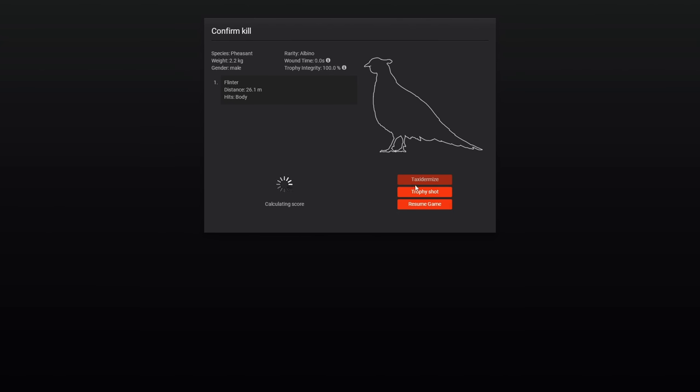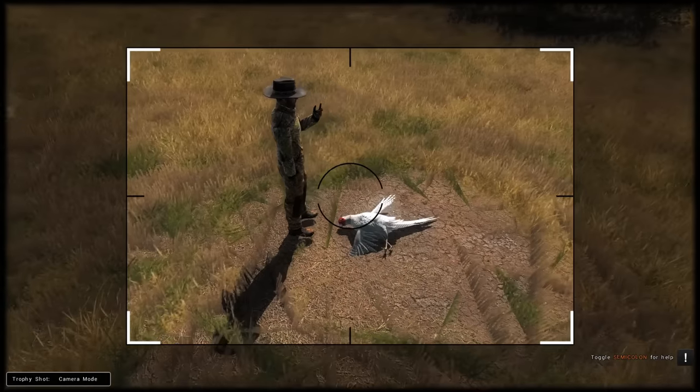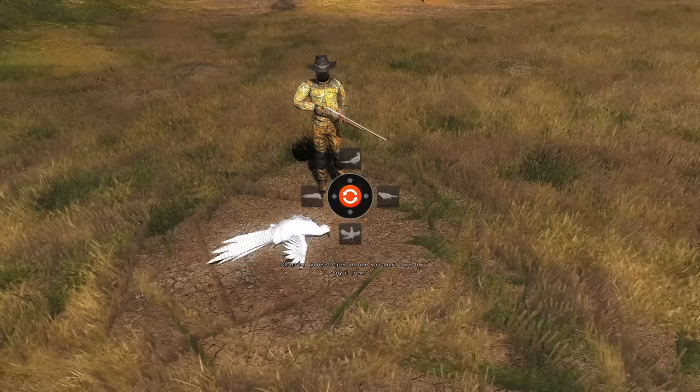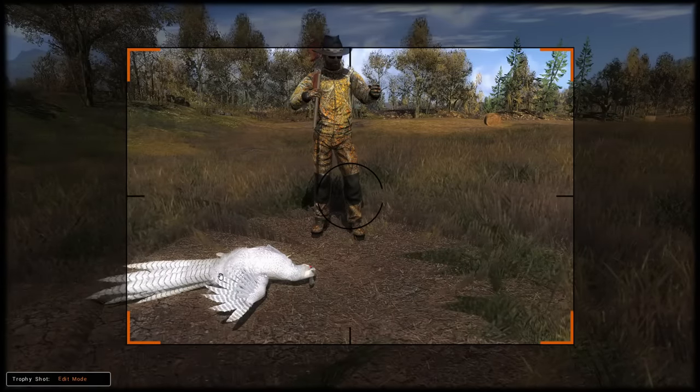Taking a long time to calculate that score — that's scaring me because we can't tax it. Just going to sit here a minute. It's not looking good — been sitting here for like five minutes and the score's not calculating. I've tabbed in and out, which sometimes refreshes the game if you're losing connection to a multiplayer server. There is a chance we can tax it from our statistics page — we're just going to hope for that. We can trophy-shot it. I thought there were pheasant trophy-shot poses, maybe we don't own them. I'm going to feel semi-rushed to get to the stats page and find out.